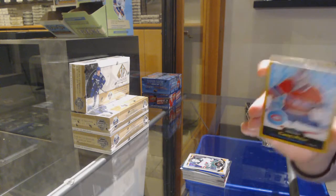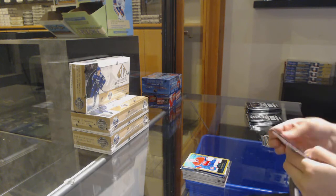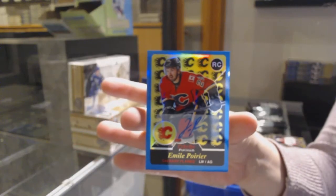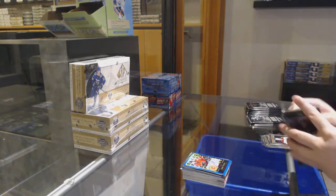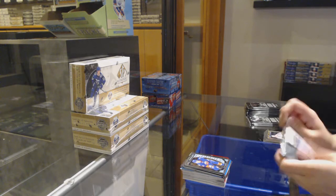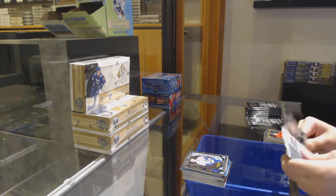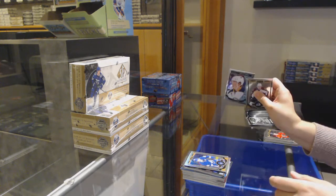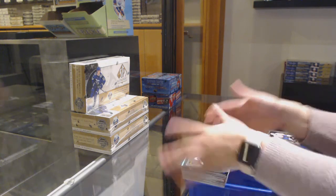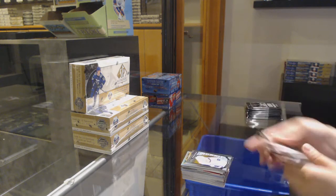We've got a Gold Rainbow numbered to 149 of Terry Price. Rookie of Dylan Larkin, and a Retro Blue Rookie Auto of Emile Poirier. Die Cut of Joe Sakic, Rookie of Adam Pelech. Rainbow of Tyler Johnson, Rookie of Ben Hutton. Rainbow of Tyler Bozak, Rookie of Jack Eichel. Rainbow of Wayne Simmons — Rainbow of Wayne Simmons. Rainbow Rookie of Jake Bettane, and a Rookie of Hunter Shinkaruk.